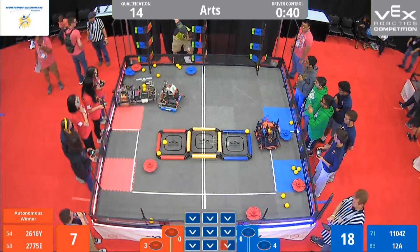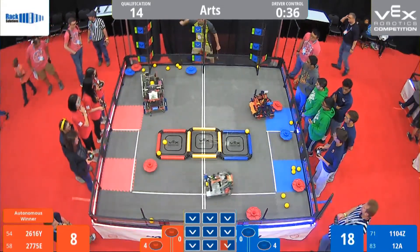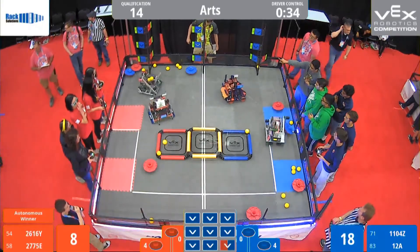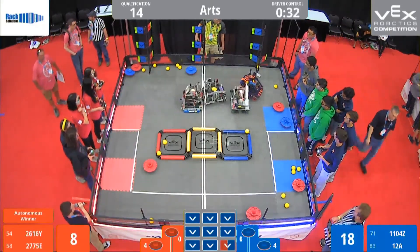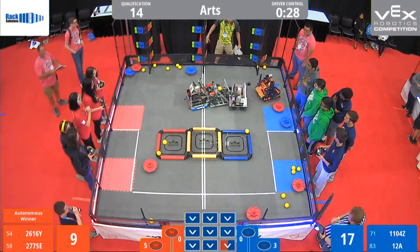12A grabbing some balls now on the other end of the field while our other three robots are all together. 2775 seems to be going backwards now, following 12A, while DiscoBot seems to be up against 2616Y.